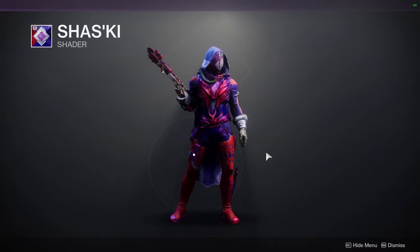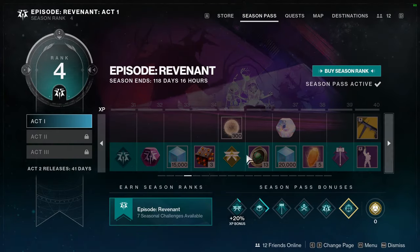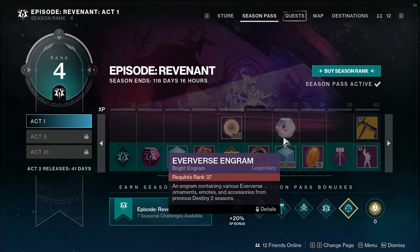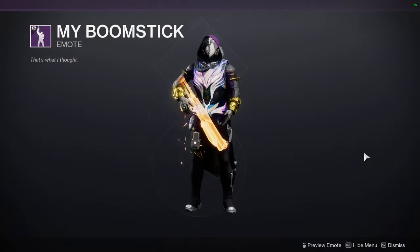I don't hate the shader — it definitely has potential for some really cool stuff. Some more bonuses, bright dust again which is really good, another Eververse engram, strange coins again — I really don't think strange coins should be here. And then we have the Boomstick.